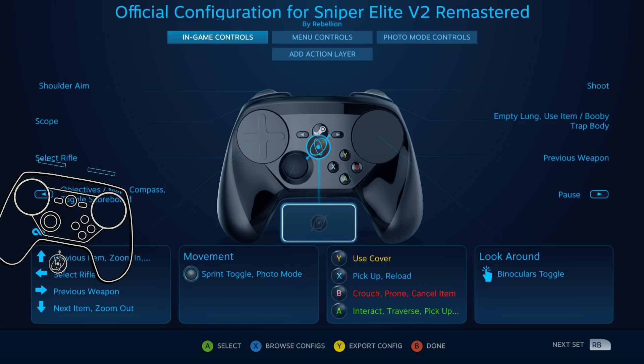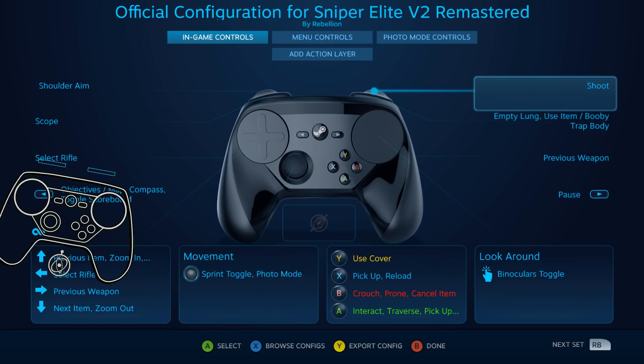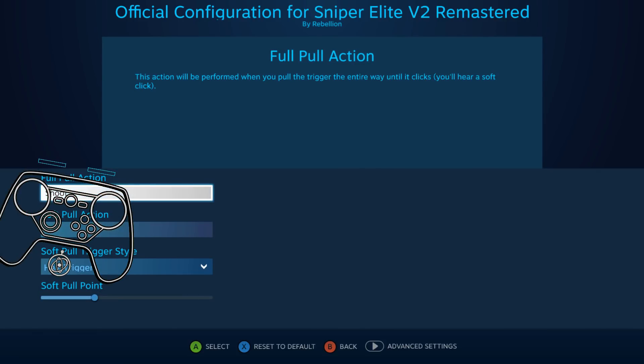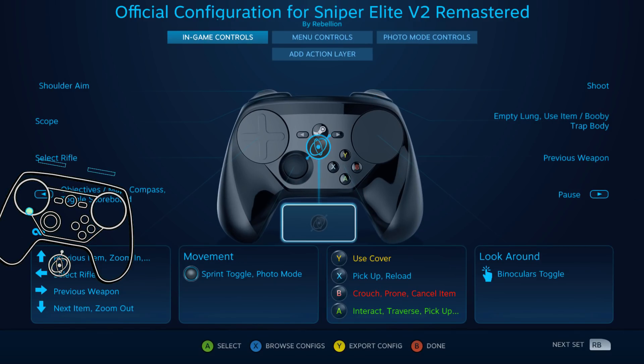No gyro — not used at all, anywhere. Bumpers are just rifle and previous weapon. Like, what? The grips — I'm getting so angry I can't even talk straight — the grips become so important to many of our configs, like jump and crouch and all kinds of primary actions, not just D-pad. And what really got me: shoot is only on a full pull. Why would you do that? I'm baffled.